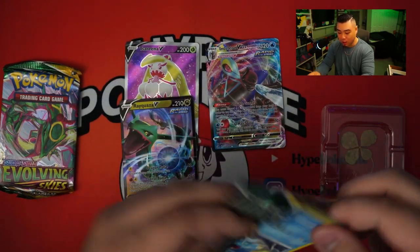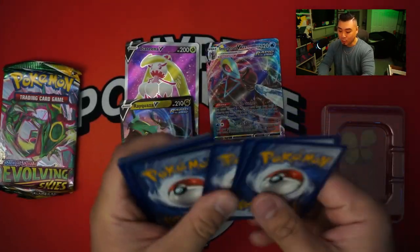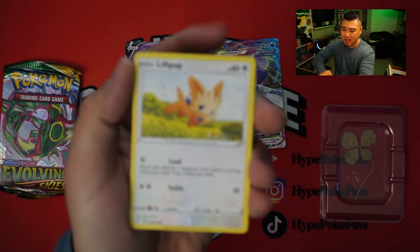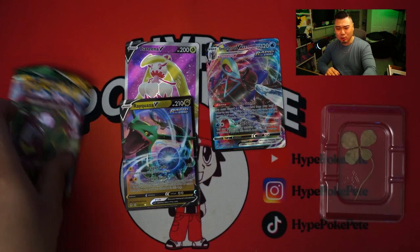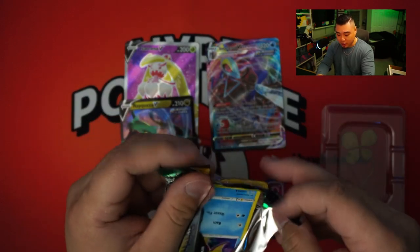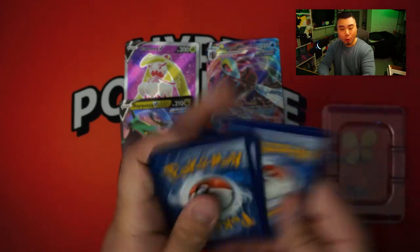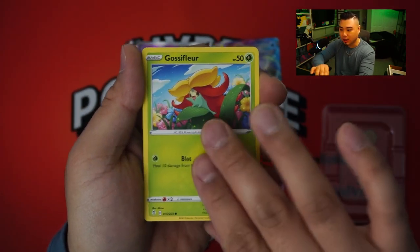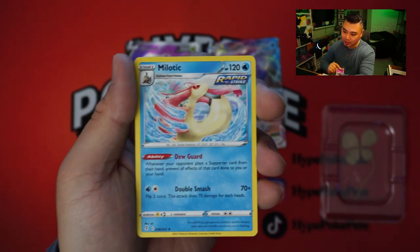Second to last pack here. We're running low on the good pulls. Hopefully we get some good pulls right here for these last two packs. Here we go. Water Energy. We got a Fletchinder. Treasure Energy. Tentacool. Pikachu. Seadot. Lillipup. We have a Bagon. Eevee. And Osmosun. Last pack — magic please. Pokemon gods out there, if you're listening and watching, please give me an alternate art, please. Here we go — last chance for a good card. Let's get it. We got Energy. Shopping Center. Hattrem. Pyroar. Carvanha. Gardevoir. Fletchling. Scraggy. Hippopotas. We got a Drowzee. And we got a Melodic.